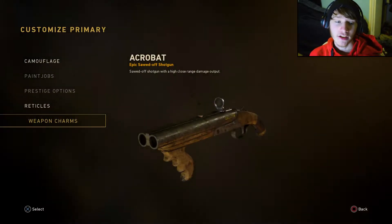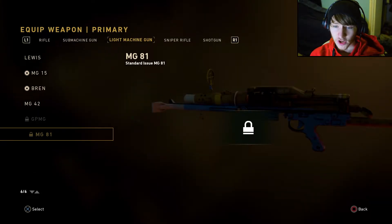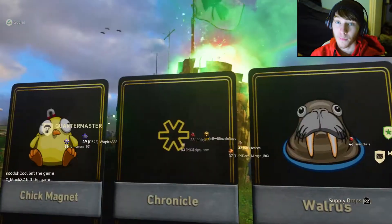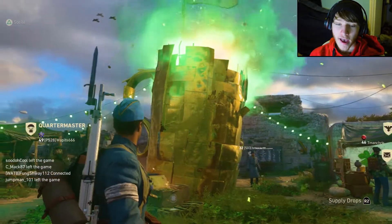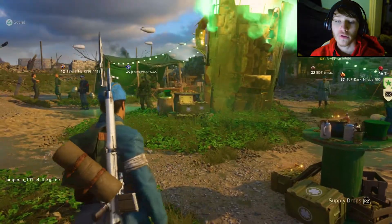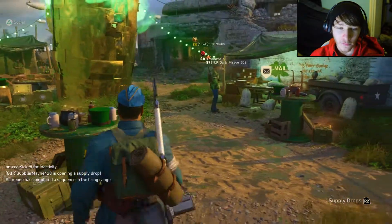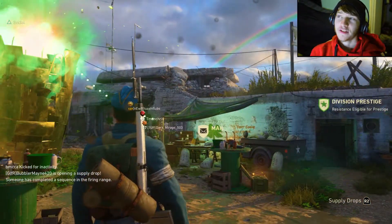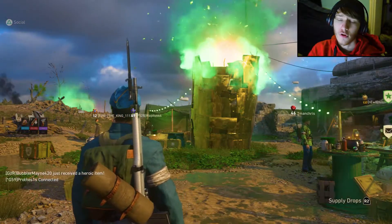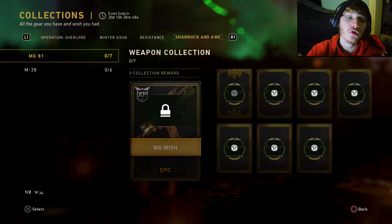They added two new weapons — one of them is an MG, which is awesome. But before we check them out in the Quartermaster, look at headquarters: there's a rainbow, four-leaf clovers going everywhere, gold things flying around. So many changes to headquarters — this is way better than any other headquarter update by far.